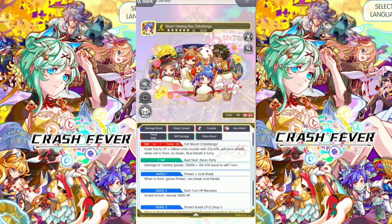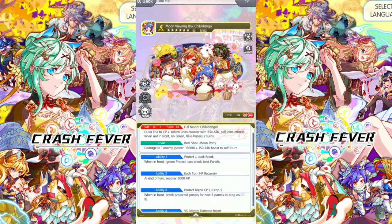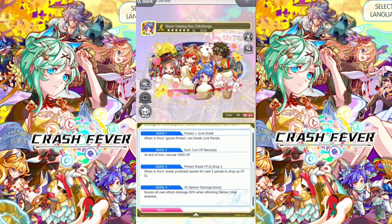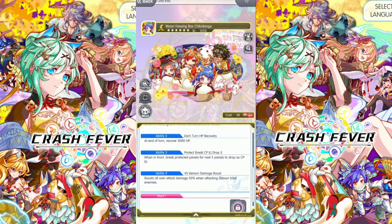C skills, best shot. Moon puppy damage to 1 enemy. Power 13,000 plus. 150 attack boost to self. Ability 1 is Protect and Jump Break. Ability 2, each turn HP recovery. Ability 3, here when in front break, Protector Pandas for next 5 panels to drop SCP. Large. Ability 4 here.